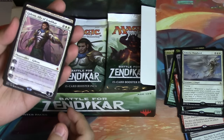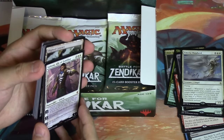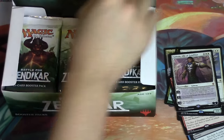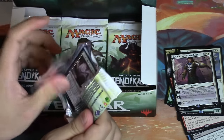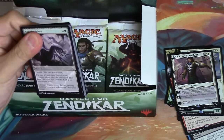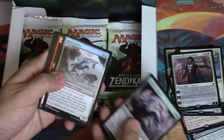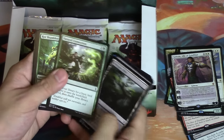It's not a foil obviously, but so Gideon - what else can you pull? Now it's just upside, right? I'm going to call it now - expedition. Gideon and an expedition would just be so sweet right now.